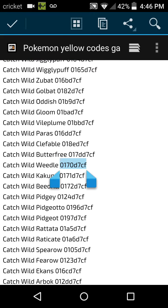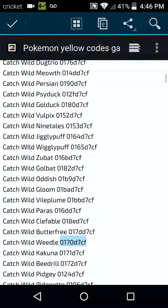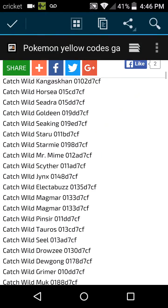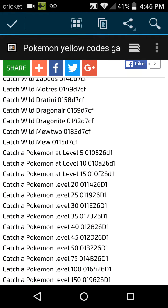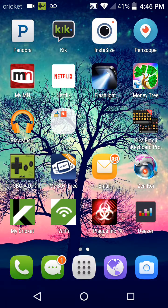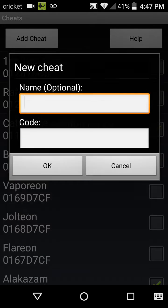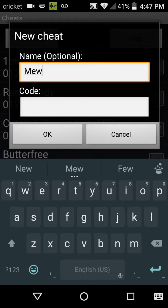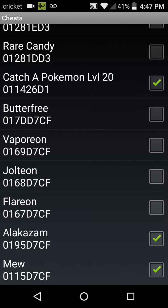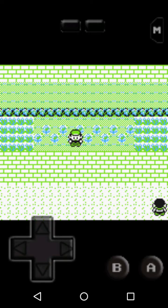This is all the stuff you can get. You take the code from any one of these — copy, paste. Let's do an example: let's get a Mew — there's a wild Mew code, so I'll copy that. Back out, back into my game, go into cheats, add cheat — it'll ask for a name, so I'll put 'Mew code number.' It will automatically put the cheat code in for you.